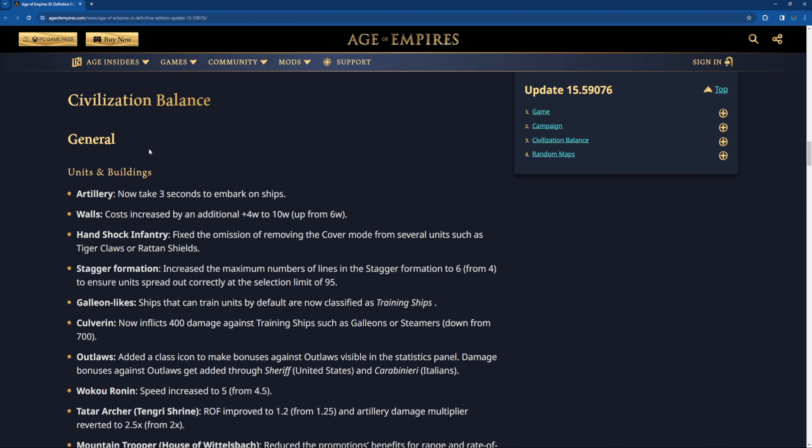For units and buildings: artilleries now take three seconds to get into the ship — they've done this for supremacy so you can't constantly put your artillery next to a ship, shoot, and then put it back in to defend it. Walls now cost additional forward. Handshark infantry: fixed the omission of removing cover mode from several units such as the Tiger Claws and Rattleshield.